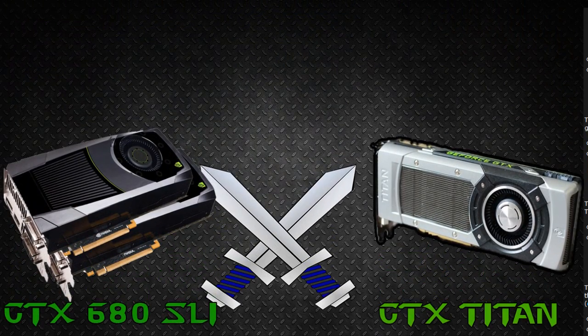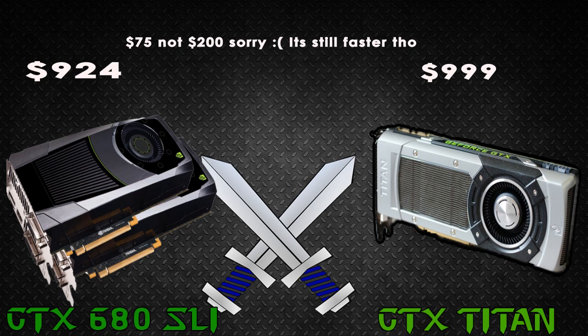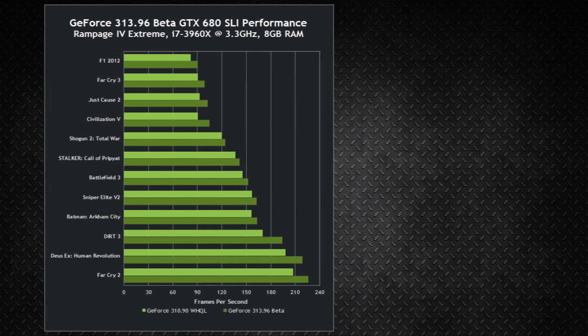Part 2 will address the comparison between 680 SLI and the GTX Titan. We'll look at some benchmarks and see which one you should get. When the 690 came out, many people didn't get it — they got dual 680s instead. Why? Because it's almost $200 cheaper to get a 680 SLI, and it offers 10 to 20% better performance over the GTX 690 — maybe even 30% more if you compare it to the Titan.